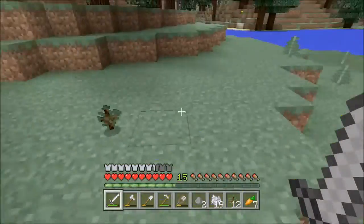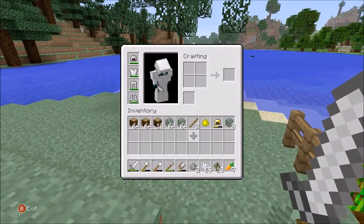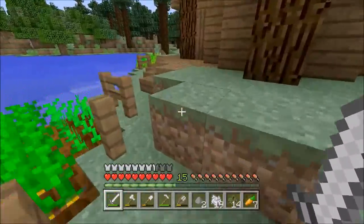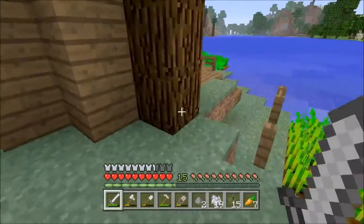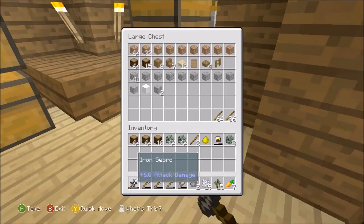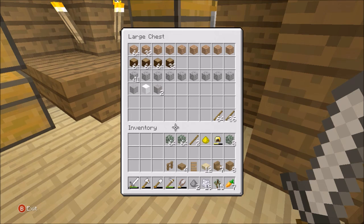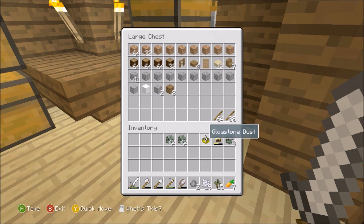Alright guys, I cut down some trees — the leaves are still despawning. I got a little bit of leaves with some shears, two stacks and a bit more, which is really nice. There might be a few more saplings falling since they got stuck on the leaves up top. We've got a nice amount of wood — I'll put it all in the chests. Three stacks of wood is really nice.